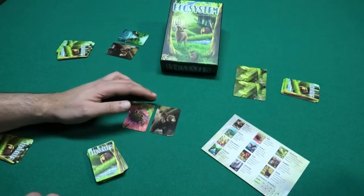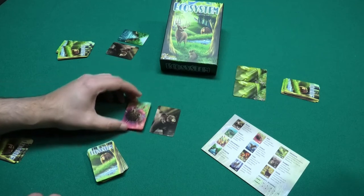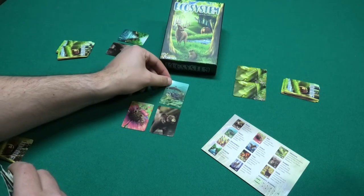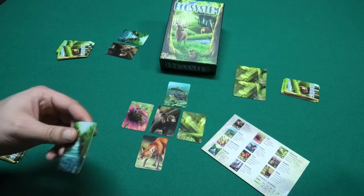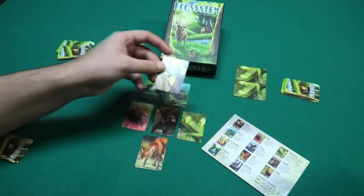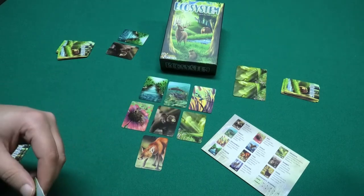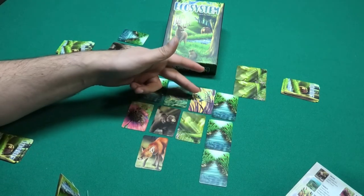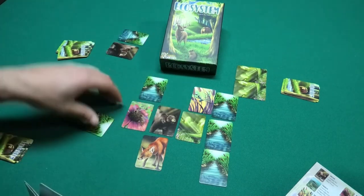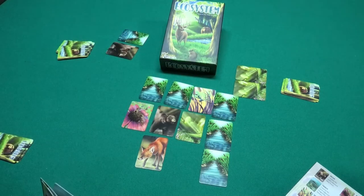Let's start with the bear. He will score two points for each bee that is surrounding him, horizontally or vertically, not diagonally. Bears also love trout, so you also get two points for each trout card that is adjacent to the bear. Trout will also give you points: two points for each adjacent stream and two points for each adjacent dragonfly. The dragonfly likes to live by the streams. The points the dragonfly gives you equals the total size of adjacent streams. So if a stream is three cards long and adjacent to the dragonfly, the dragonfly is worth three points. If you add another stream of two cards next to the dragonfly it becomes worth five points, so longer streams make the dragonfly more valuable.